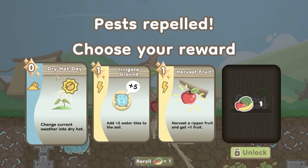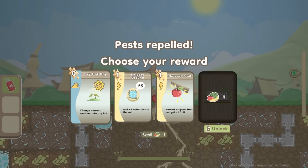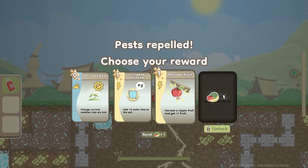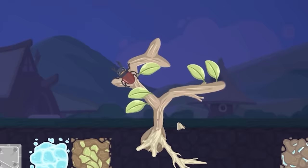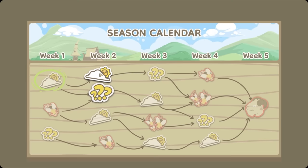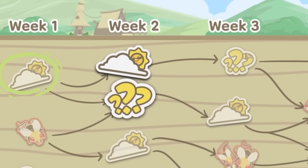A dry hot day - change current weather into dry and hot. So that basically means when I collect sunlight from leaves, depending on the weather, depends on how much you get. We've got irrigate ground which adds five water tiles to the soil. But look - we've got harvest fruit! Since we have an apple I'm going to take that for sure, and now that's gone into our deck. But our apple died - we didn't even get the fruit! Anyway because it's the end of the week we get to go on to a new season. We can choose what sort of week we want - similar to what we just had, or we can gamble. Question marks mean it could be anything - could be good, could be really bad. I've already gambled in this game and it didn't go very well, so I'll go with the top one.